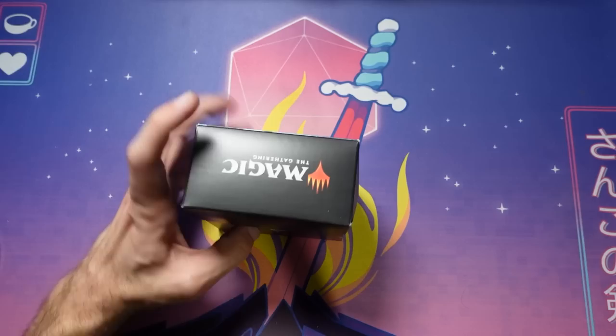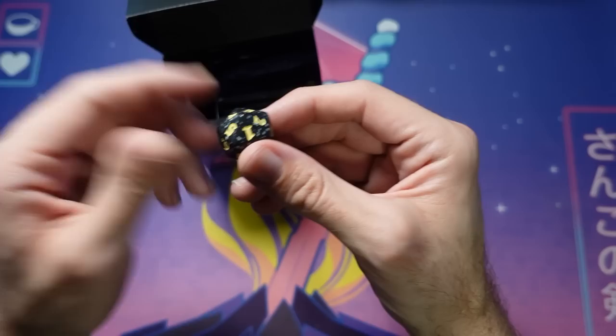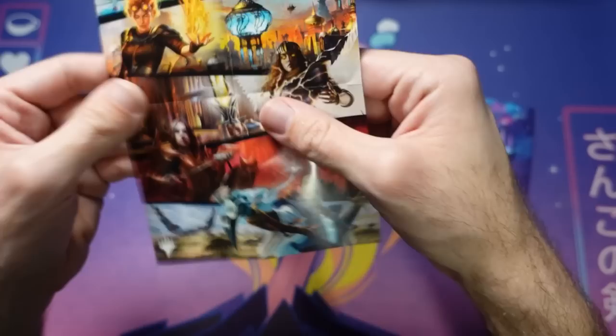You're going to crack this open and get a bunch of things inside. First thing you're going to get is the spin-down d20 — here's what it looks like. This keeps track of your life total; it goes from 20 down to 1, but if you go lower than 1, you're probably dead. You also get a divider to hold your deck and your sideboard.